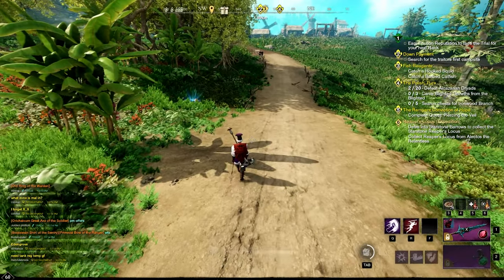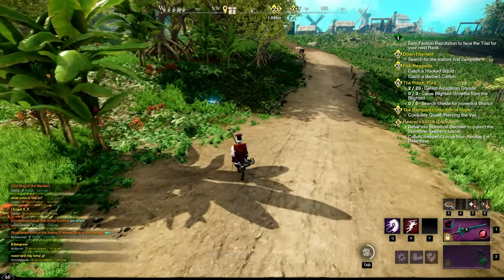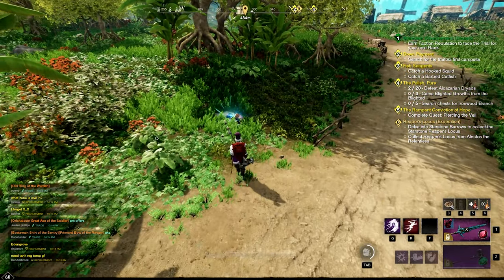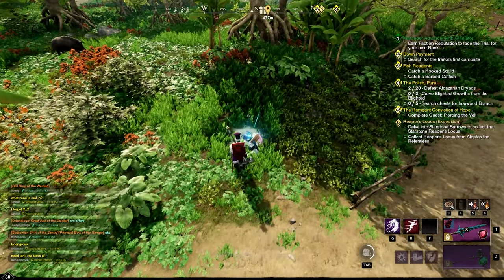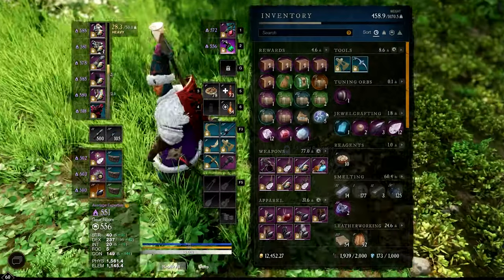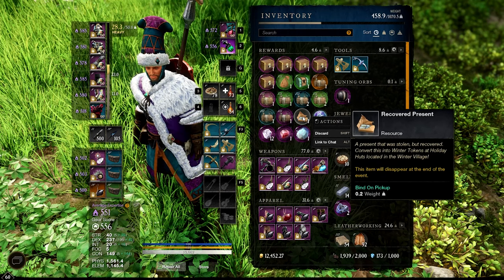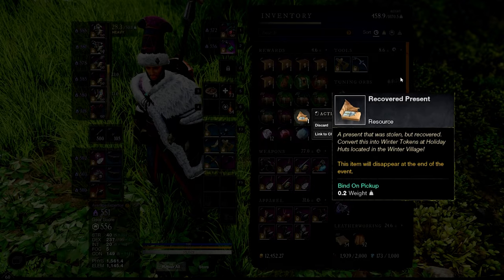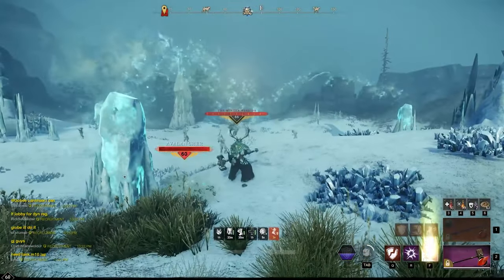As you travel anywhere in the open world and collect items, you're going to see lost presents. Each lost present will net you one token, and once you collect three lost presents you'll get one winter token — not bad, but not the greatest. This is a recovered present that you can go and turn back in to the Winter Wanderer.